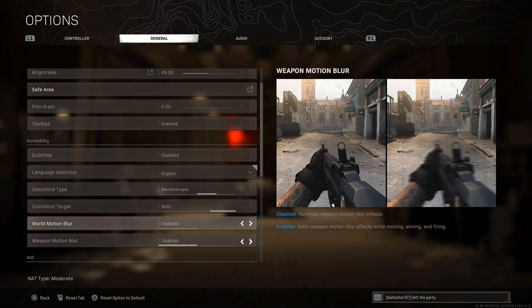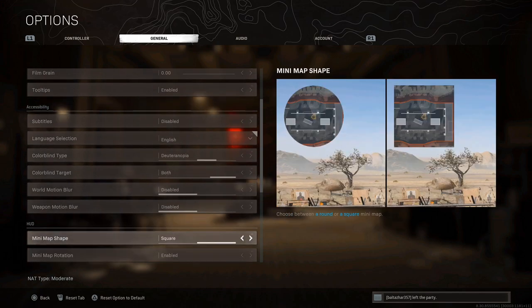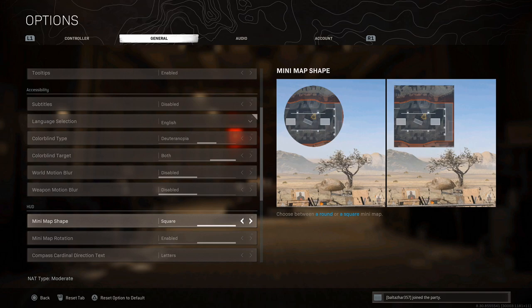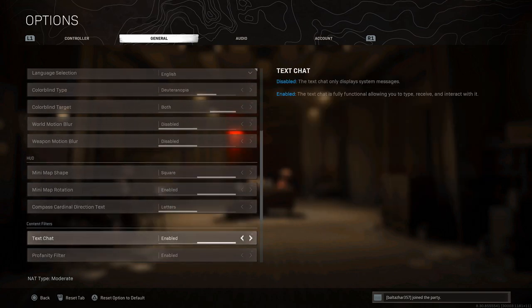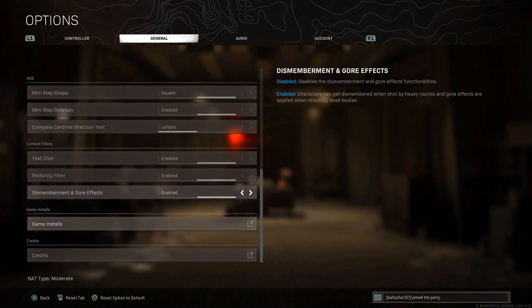You want to disable world motion blur and weapon motion blur — it's more realistic to have these off and keeps your visuals clear. Then for the minimap shape, select the square option to get a little bit more of your map visible. For cardinal direction text, select letters rather than numbers so you can see West, Northwest, East, and so on. Finally, if you want your game to look a bit more immersive, enable environment and gore effects — or disable it if that's not your thing.